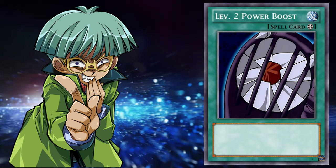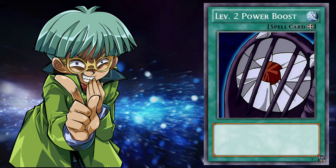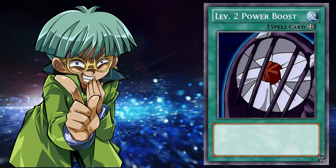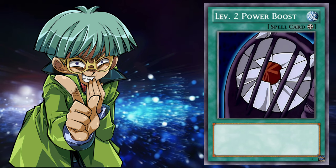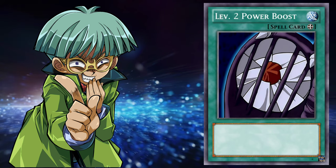Moving forward, Episode 4 is where we see our first duel of the Duelist Kingdom tournament — Weevil vs. Yugi — where Weevil utilized the environmental effect rules of the tournament to bolster the strength of his insect deck. And just to add salt to the wound, he played an equipped spell card called Level 2 Power Boost. This card could only be equipped to an insect, and that monster would gain 1200 attack and defense. Functionally, a single-use Wetlands for bugs.